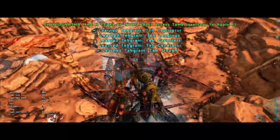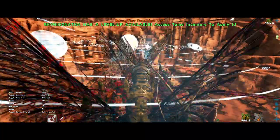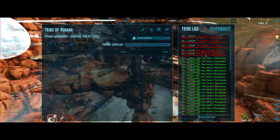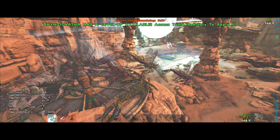I think this was pretty successful based on what we used: low level rhinos, primitive saddles, and no imprint bonus — and we only lost five of them. Now instead of getting teleported outside, we will get an ascension and unlock extra levels, and our character will get uploaded to the cloud.